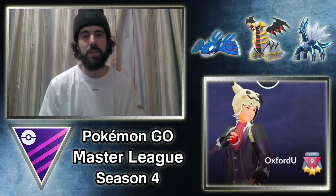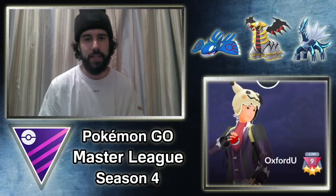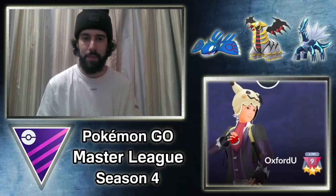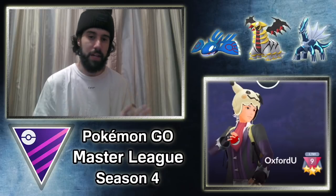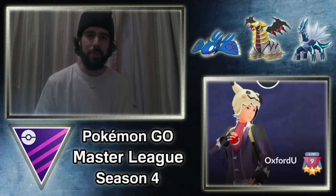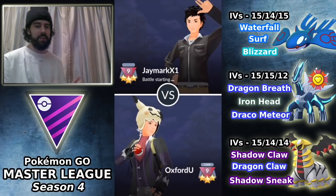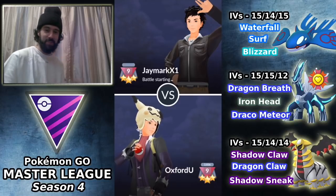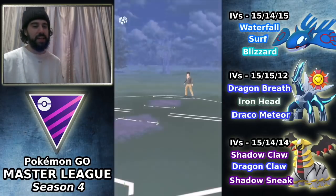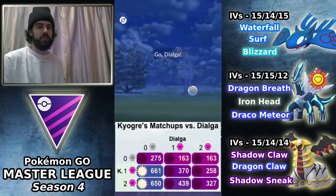In today's video we're taking a look at a team featuring Kyogre in the lead, with Giratina Altered Form and Dialga in the back. Obviously not the best team, but we're just getting started, trying to figure a couple of things out and get back into the Master League way of thinking. Let's get into the first battle. First matchup is against JMark X1, and we are leading Kyogre into a Dialga.